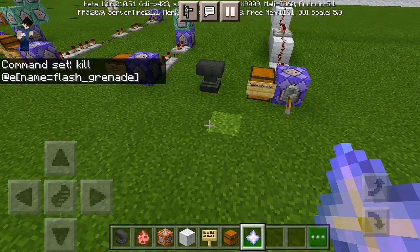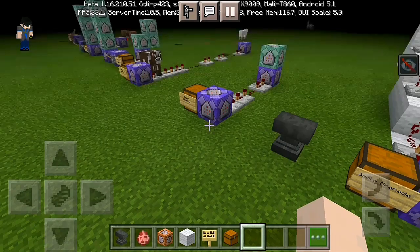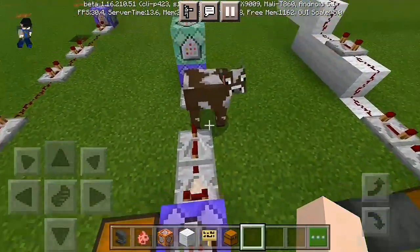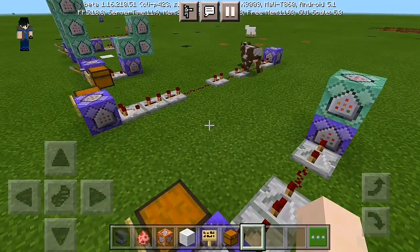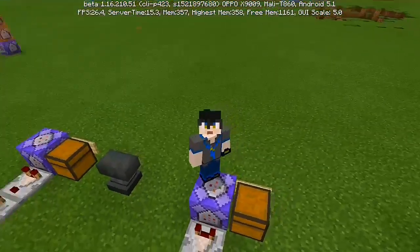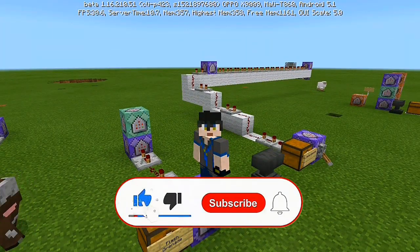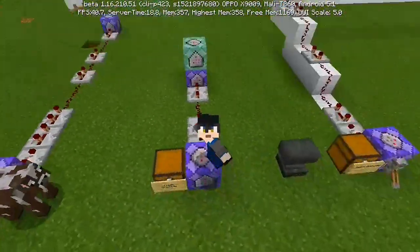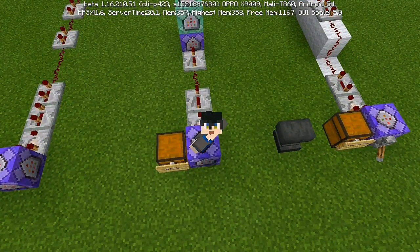Here you go — throw the flash grenade and boom, you get blinded for a few seconds. I hope you enjoyed our flash grenade tutorial for today. I hope this is useful and enjoyable for you to use this command in your own Minecraft world. If you really enjoyed this video, please hit subscribe down below, slap the bell to always be notified, and give a like if you liked it. Love you all, peace out — I'll see you in our next video!